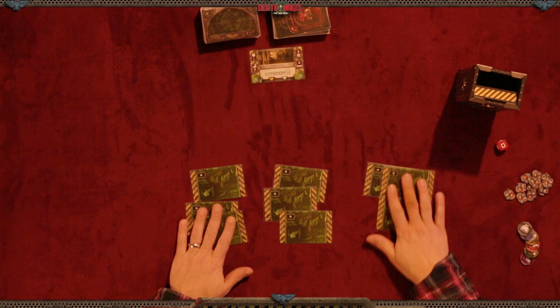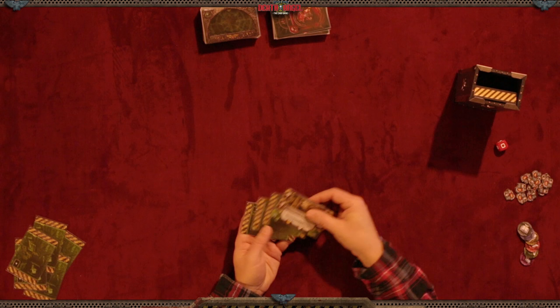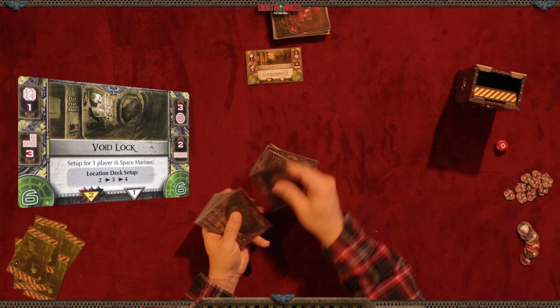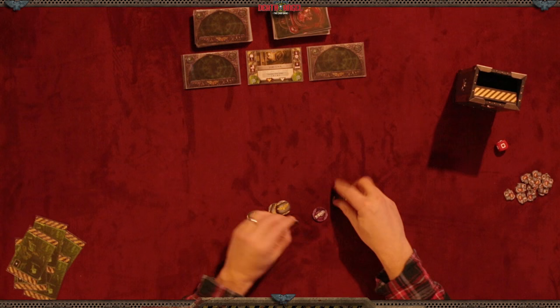You're supposed to randomly pick one card out of each pile. So I'll select one for number two, one for number three, and one for number four — giving you level one, two, three, and four. According to the void lock card, there's a number on the bottom left and right corners — six and six. That means you take six blip cards and put one pile on the left and one pile on the right.